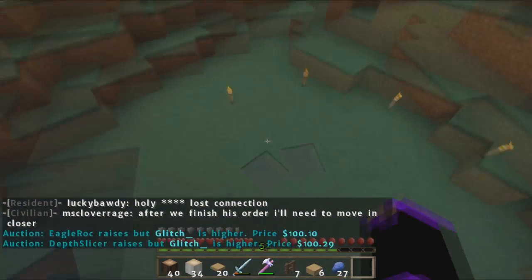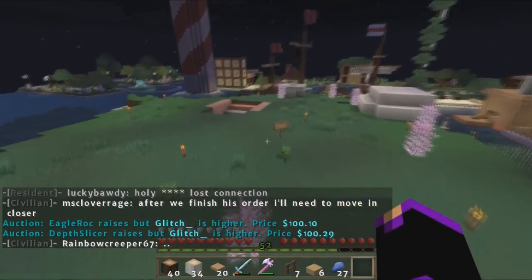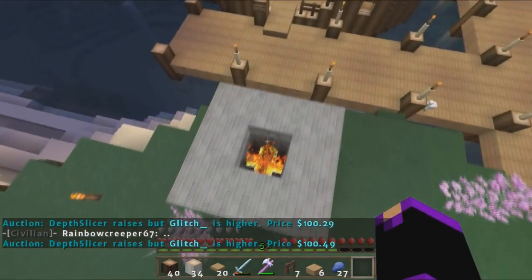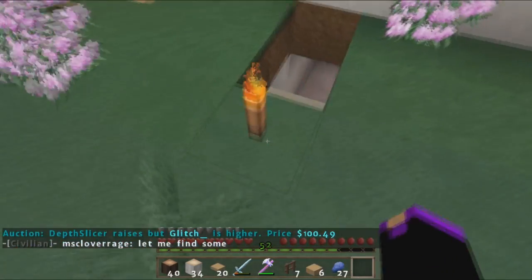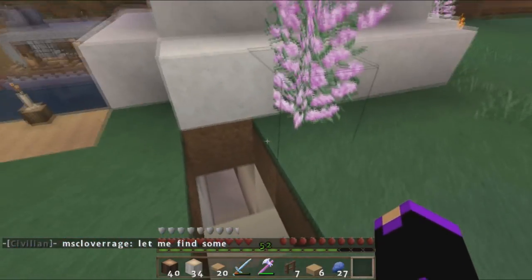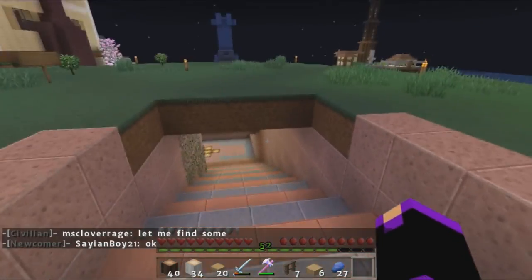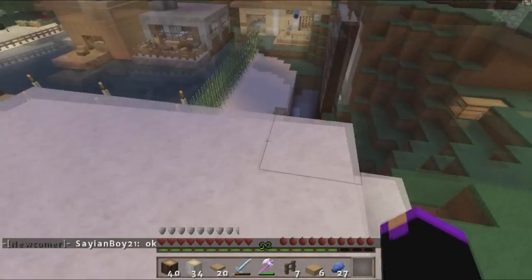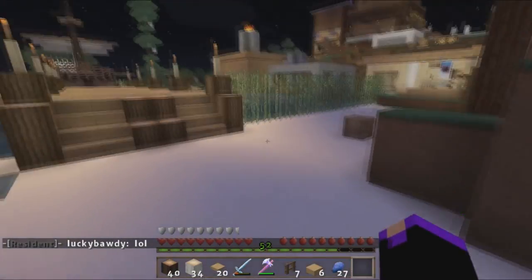Over here was actually going to be my melon farm but I moved it over there because it made more sense. Over here hasn't really changed and I don't know what I'm going to do with it. Oh, a fire pit thing? I'm not really sure what I'm going to do with this area, or I guess somebody else decided to do stuff with it - which is fine, as long as they don't destroy anything.